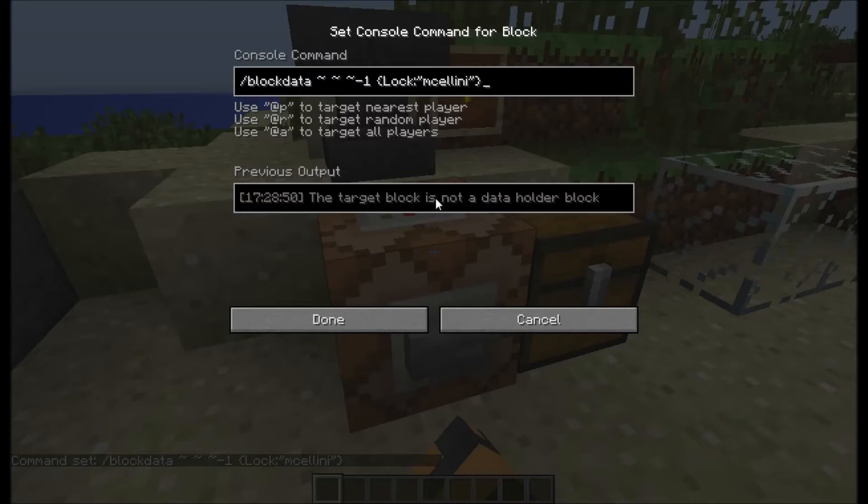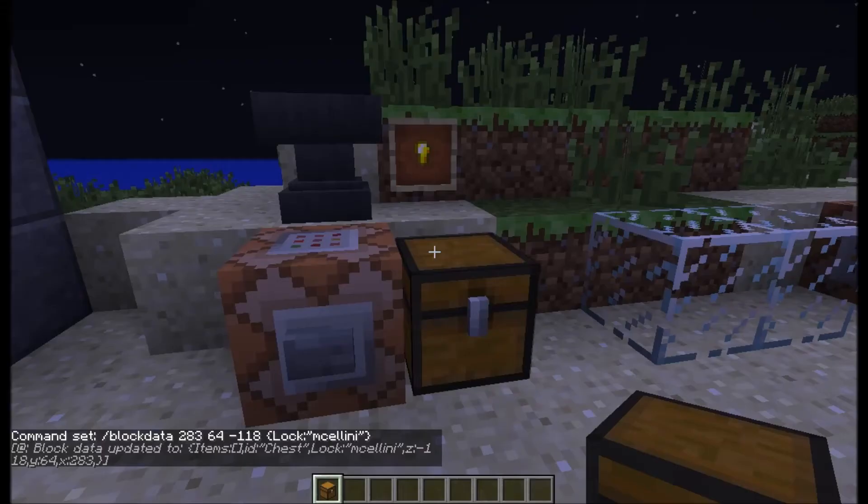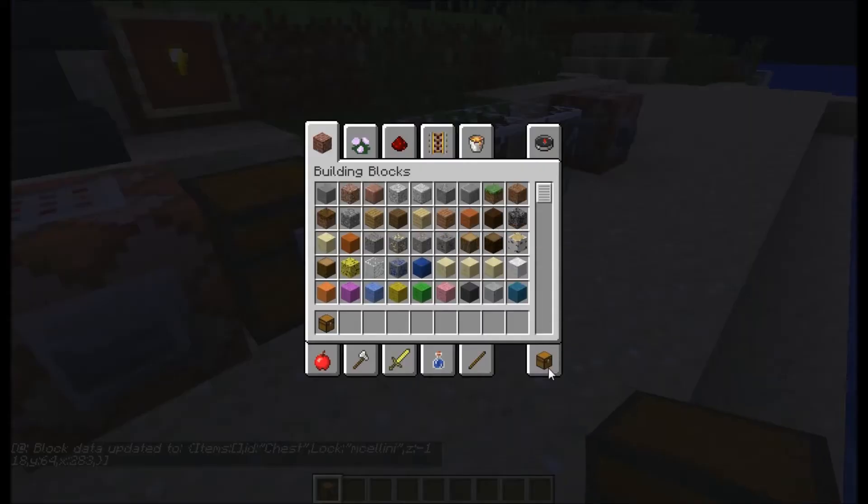If I go into it, it says 'the target block is not a data holder block.' Something got messed up — we'll be right back. Alright, I'm back. There was something wrong with the system here and I just fixed the problem. There's a command in this command block that locks a chest, which is slash block data — the coordinates of that chest — and then the password.